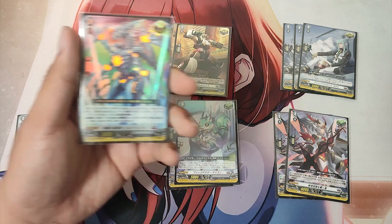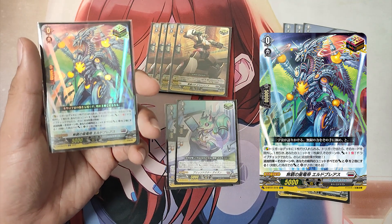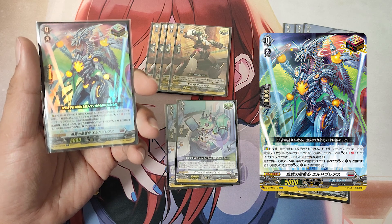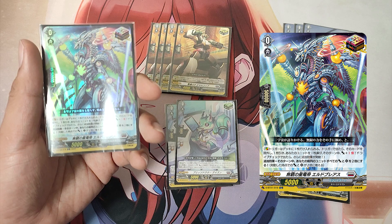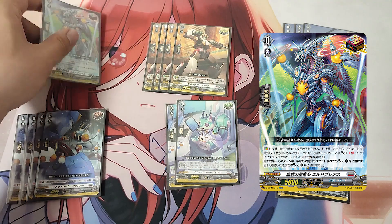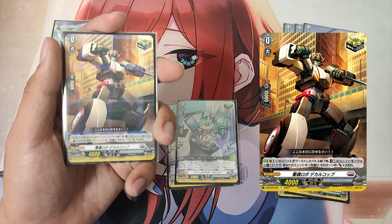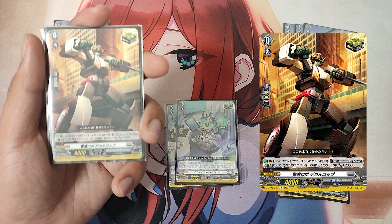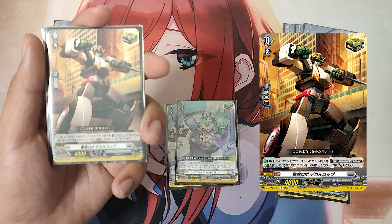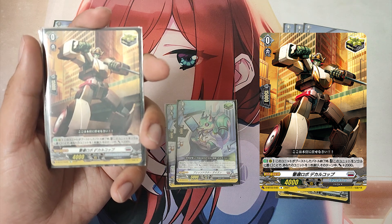The Grade 0, Star Dragon Deep Infinity Elder Breath, over trigger. Skill: Trigger additional effect — double the power and critical of all of your front row units until end of turn, increasing to double its power and critical when activated. The Grade 0, Patrol Robodecker Cop, critical trigger. Skill: Auto as a rear guard — at the end of battle this unit boosted, cost: put this unit into your soul. If the cost is paid, choose one of your units and it gets plus 2000 power until end of turn.